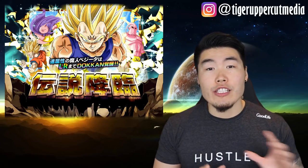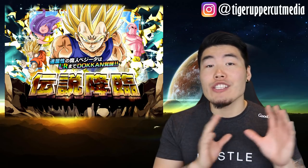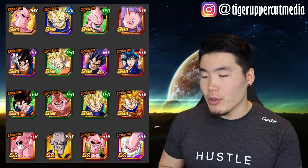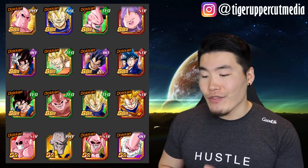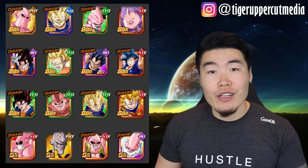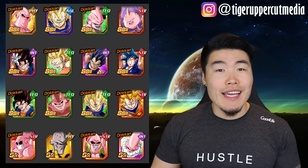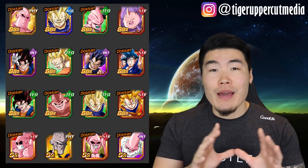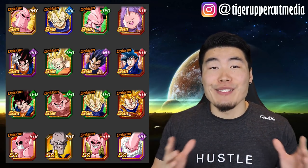Now let's move on to the banner. I'm using the JP banner as reference, but the global banner will be very similar, if not identical. On JP, the banner features LR Majumjida, Physical Super Buu, Tech Kid Buu, STR Good Buu, Int Vegito, Tech Angel Goku, Int Vegeta, STR Goku, Tech Vegito, Tech Super Buu, Tech Majumjida, STR SSJ3 Goku, and 4 SRs. Like Broly's banner, this one actually has some pretty solid units — Physical Super Buu, Int and Tech Vegito, and STR Super Saiyan 3 Goku are all great subs for their respective teams. Nonetheless, this banner does not have nearly as much value as a regular Dokkan Fest banner, and you're probably going to feel empty unless you pull the LR.